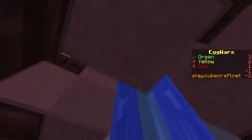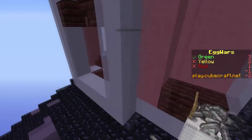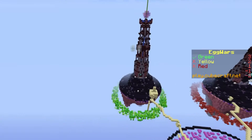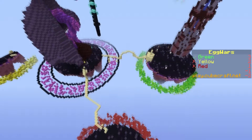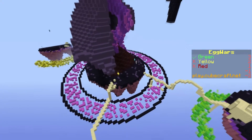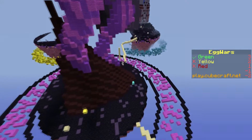One more. How did I break our egg? You just hit it once. All the eggs are in the same place on each team's base. Do you see me? I'll come spectate you. I'm in the middle now. Oh my gosh, you have a diamond sword? I'm doing way better than anyone else.